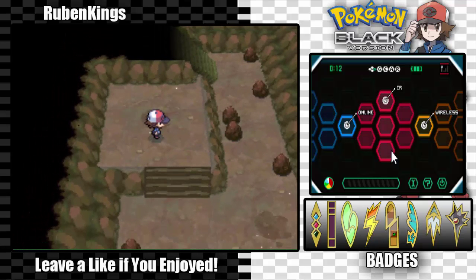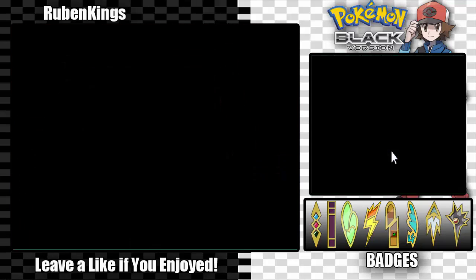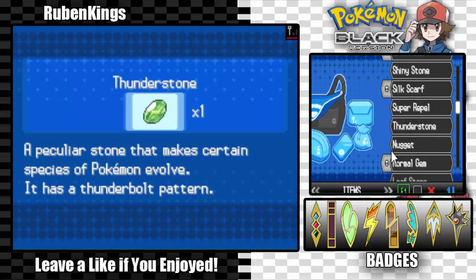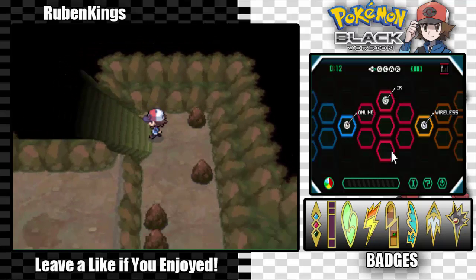There's gotta be an item here somewhere. Alright, let's just go up here. This place is really, really weird. Not a thunder stone - super repel. Thank you. Things are kinda not going my way, not exactly. But hey, we're going somewhere.